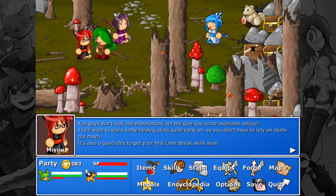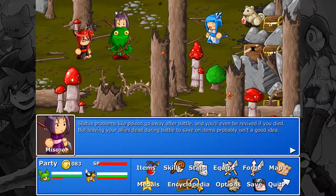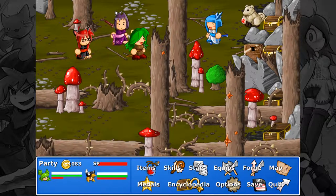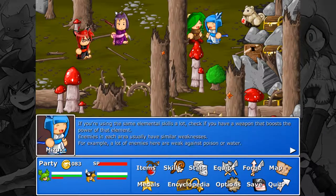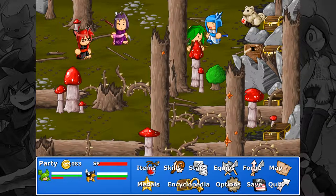You guys don't look too experienced, so let me give you some awesome advice. You'll want to learn some healing skills quite early on so you don't have to rely on items too much. It's also a good idea to get your first limit break skill soon. Stats problems like poison go away after battle, and you'll even be revived if you're dead. But leaving your allies dead during battle to save on items probably isn't a good idea. Enemies in each area have similar weaknesses — a lot of enemies here are weak against poison or water. You can get a rough idea of weaknesses from their bestiary info and the visual effects of their attacks.